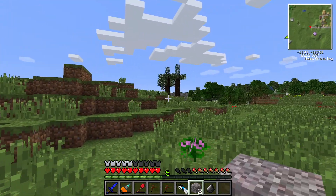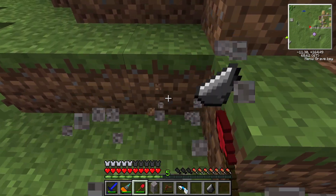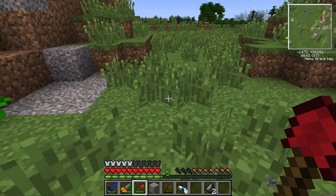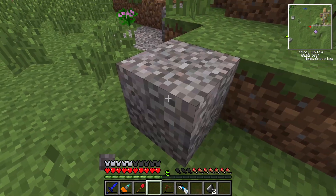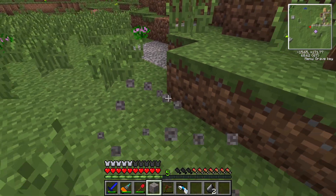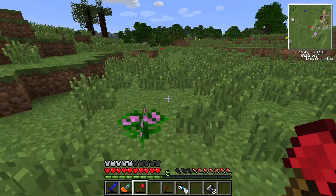There we go. Let's put a portal there and then turn this gravel into flint. We need one more piece of flint. There's an easier way to do this, but I'll just keep using the shovel for now, since the jewel axe is both a pickaxe and a shovel. Getting some really bad luck with this. There we go, let's head back.